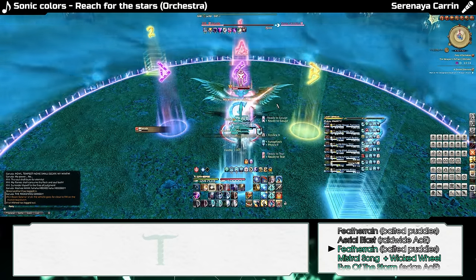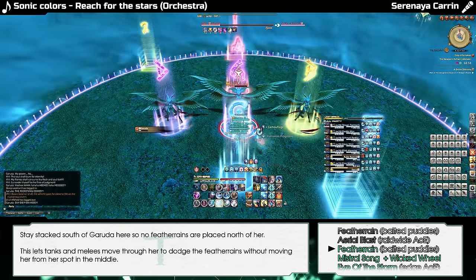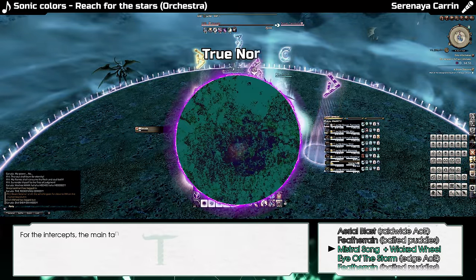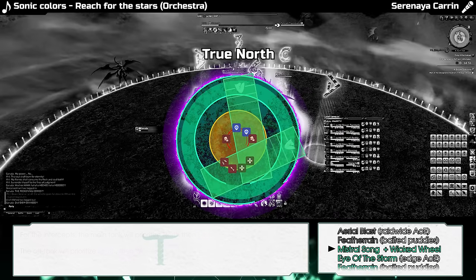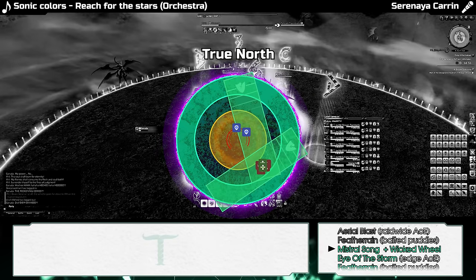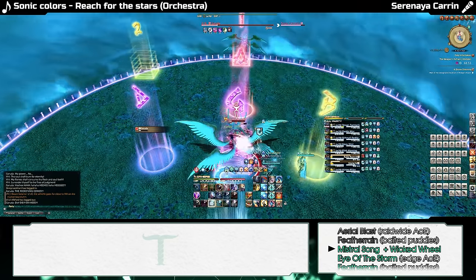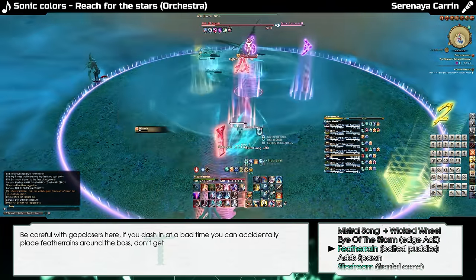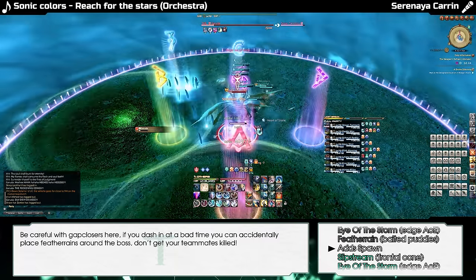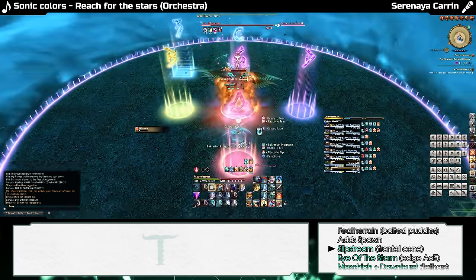After a brief delay, Garuda will summon clones that will cast Feather Rain and teleport to a random cardinal each. The clones will target two non-tanks for Mistral Song, while Garuda winds up Wicked Wheel and Eye of the Storm. The party will stack up south-east, and the tanks will intercept one Mistral Song each. The clones will then leave with a Feather Rain and reappear east and west.